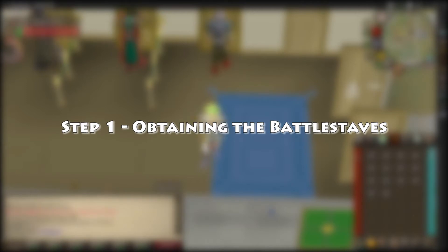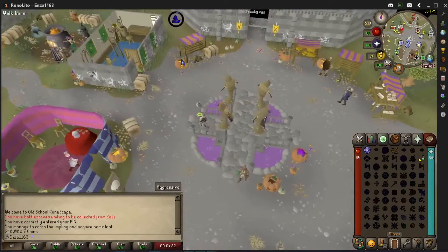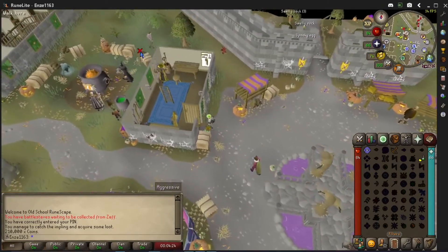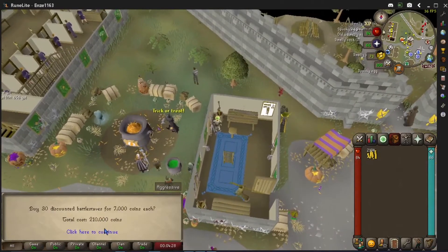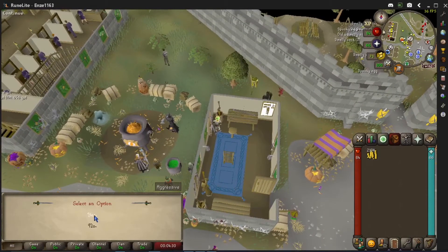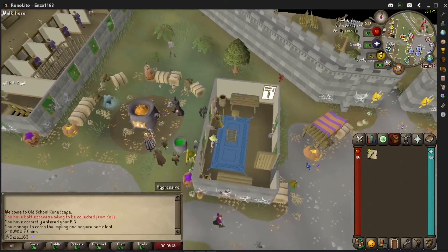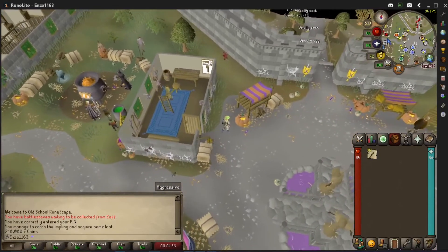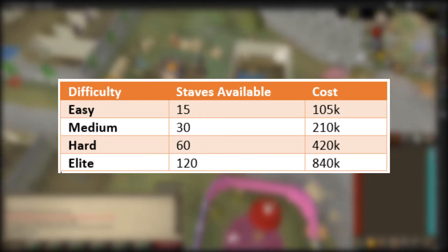Step 1: obtaining the battle staffs. After completing the Varrock easy diary you will gain access to buy 15 battle staffs daily from Zaff in Varrock for 7k each, or 105k for 15. With the completion of each level of the diary the amount of staffs you can purchase per day will double. Here is a table of what you will receive at each level.